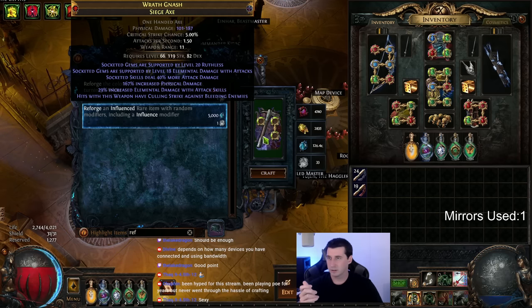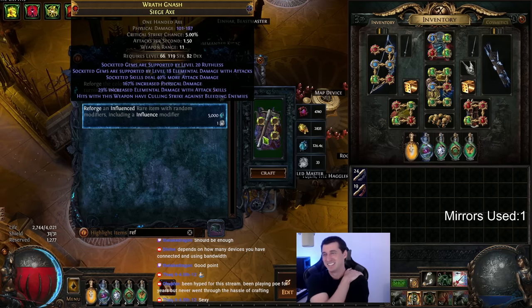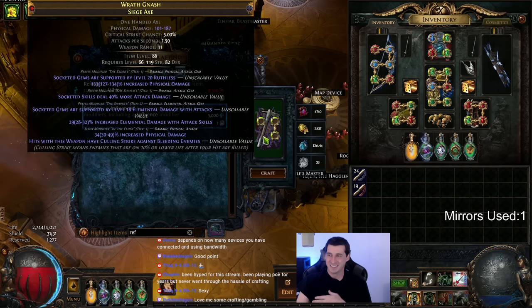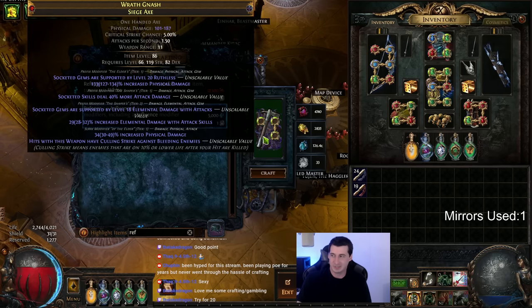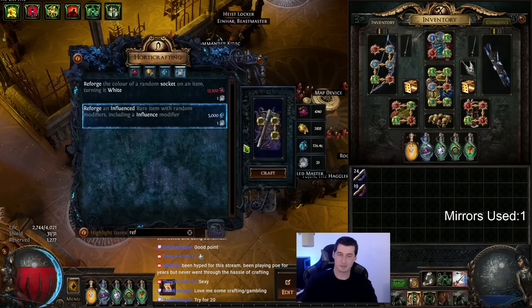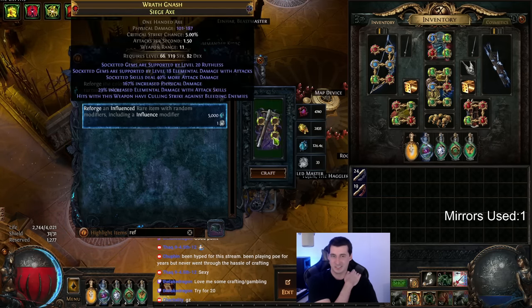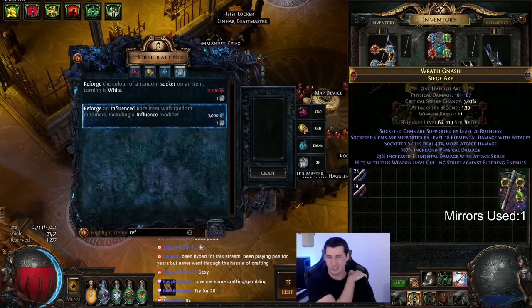We hit it! Oh my god, we hit it — but it's level 18 though. Hmm, can we try with the rest of ours to go for a level 20? We hit it on the second axe guys — we hit our prefixes on the second axe! And the suffixes aren't full — what do we do now? I think we go for a level 20, it's a level 18 elemental damage with attacks, drive for 20.